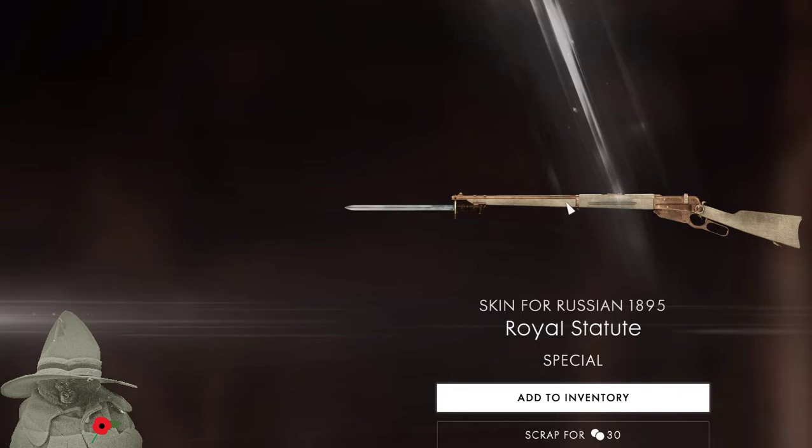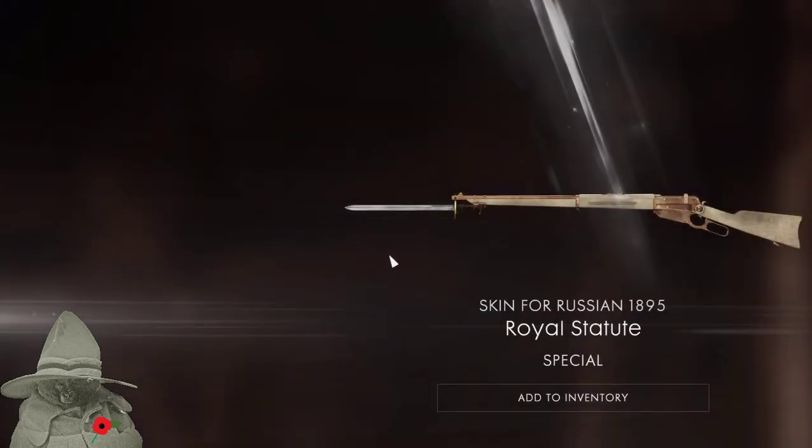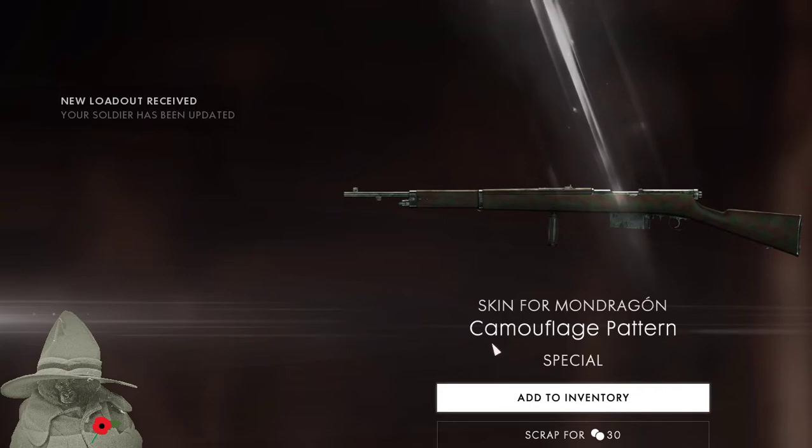I think it is the same one, so we might actually scrap this one. It's 'special' — but it's not that special, is it? Scrap it. Your soldier has been updated. I'll open this one. Oh look at that camouflage pattern — is that some kind of high sign, or a release for the mag? Look at that brown and green camo, it looks pretty nice. Add that to my inventory.